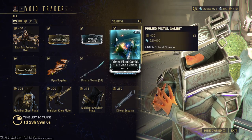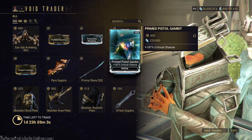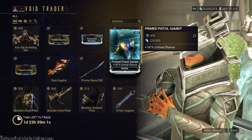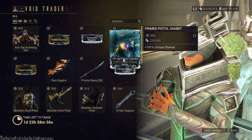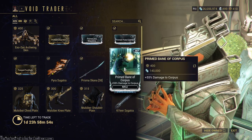Primed Slip Magazine and Primed Pistol Gambit — both good. Primed Pistol Gambit is only like 13% crit chance, less than the one that reduces your attack speed as well, so it's always a good mod to get. Always good to pick up these three primed mods.